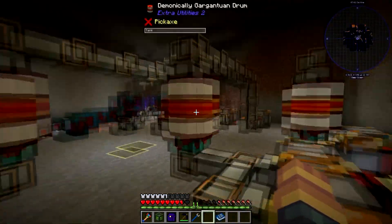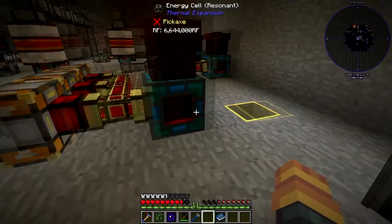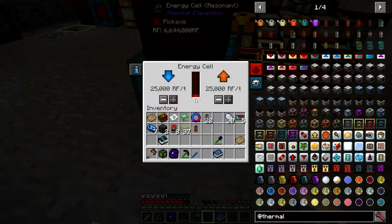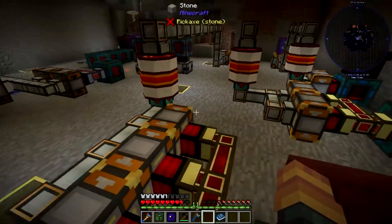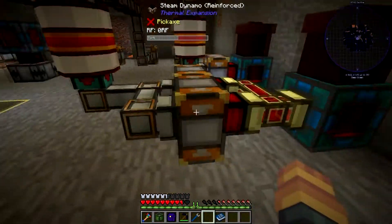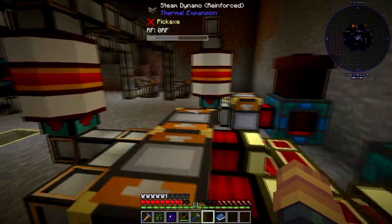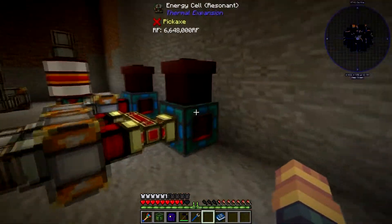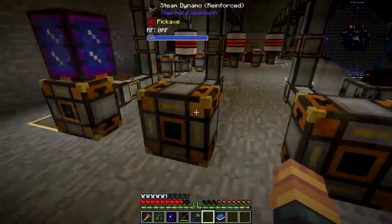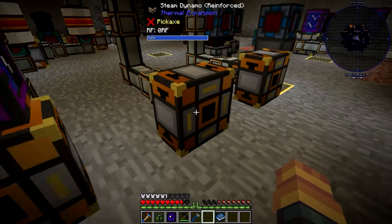I was able to run three steam dynamos off one boiler, and it only produced a little bit less power, but over time that difference adds up. Running three caused the dynamos to shut on and off, and I don't want that — it might cause lag. The one-to-two ratio gives constant, steady power. That's your best option for steam and gets you the most power from your steam setup. Use an aqueous accumulator for infinite water and whatever fuel source works for you.